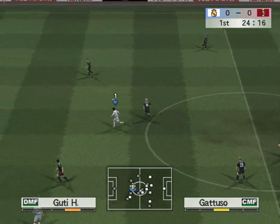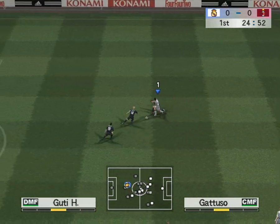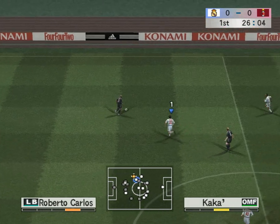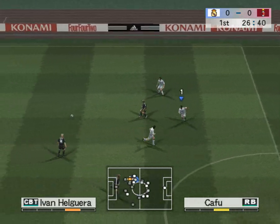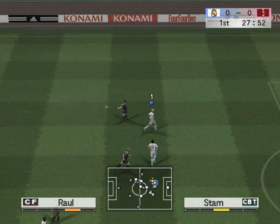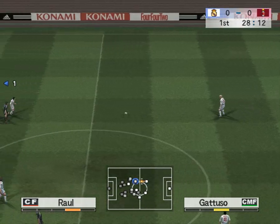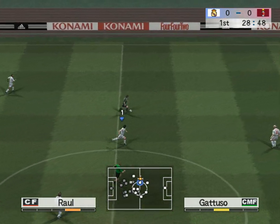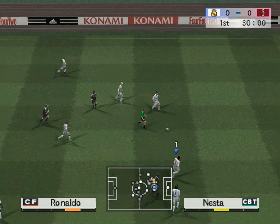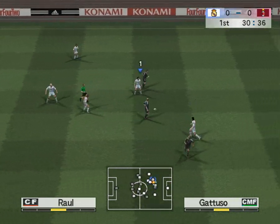Guttin. Roberto Carlos — lovely control with the chest. The linesman has flagged for offside. Let's see that again. He's still on the run. Play switches to the left with a long pass to the wing.